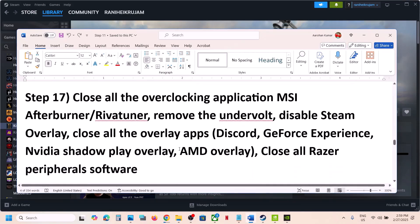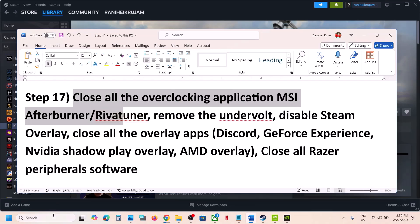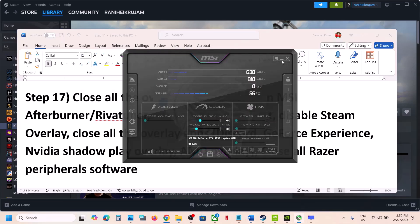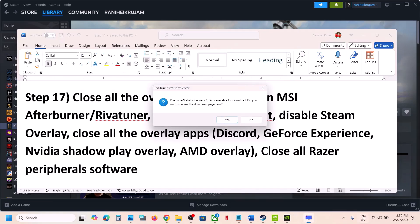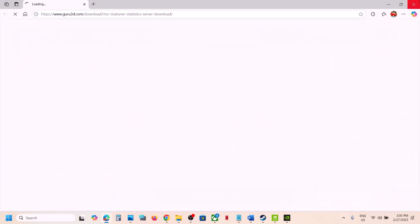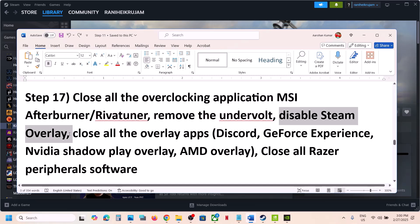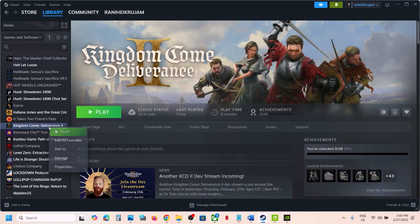The next step is to close all overclocking applications. If you have MSI Afterburner or RivaTuner running, close them — right-click and close MSI Afterburner, right-click and close RivaTuner. If you have any other overclocking application, close it as well. Also if you have undervolted your GPU, remove the undervolt and then launch the game.